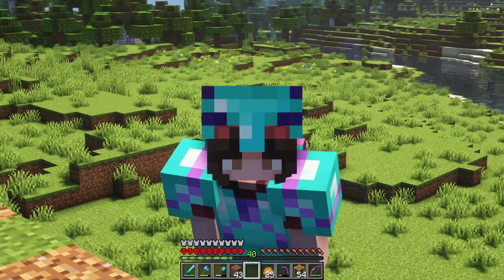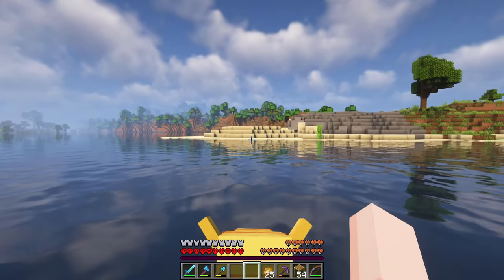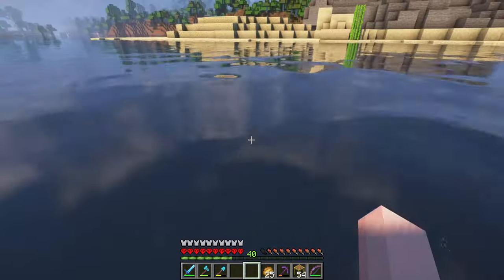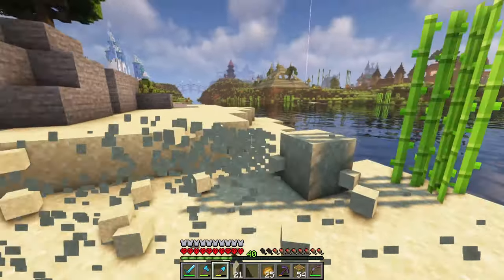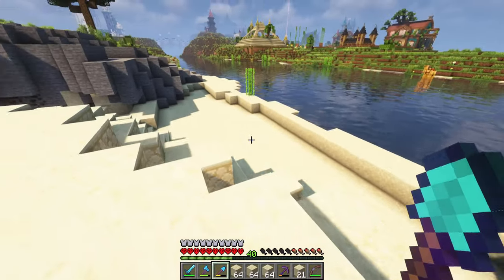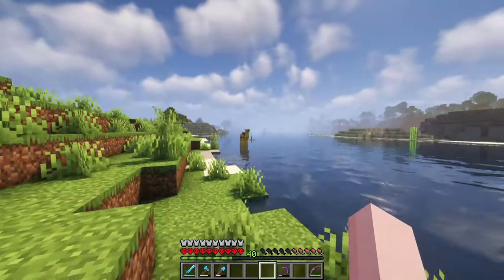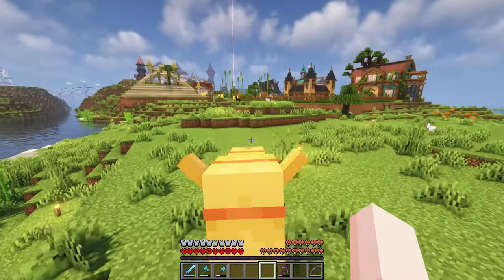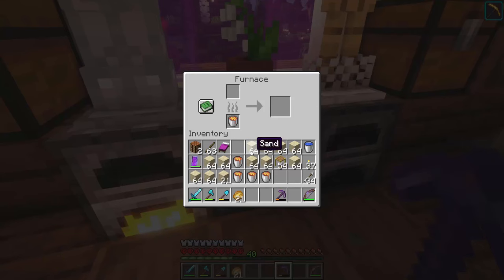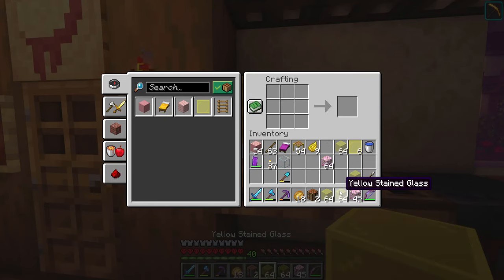I'm just gonna ride my camel over to the desert because I need a lot of sand - and by the desert I mean this really tiny sand patch. No, we're sinking! No camel, save yourself! I made a lot of holes for windows in my house so I'm gonna need a lot of glass. Now this beach looks really destroyed, sorry not sorry. I gathered so much sand that's hopefully gonna be enough for the next 10 projects. The camel still hasn't made it back to land - here, have a cactus my dude.